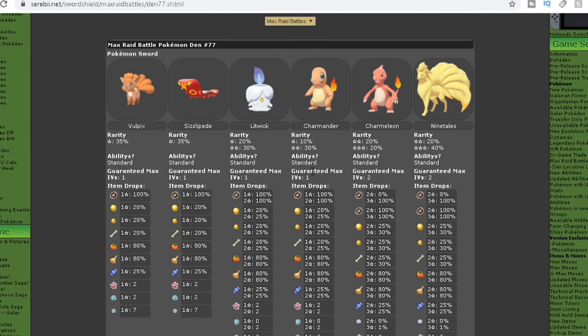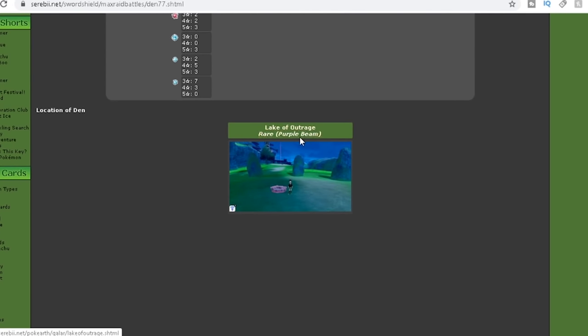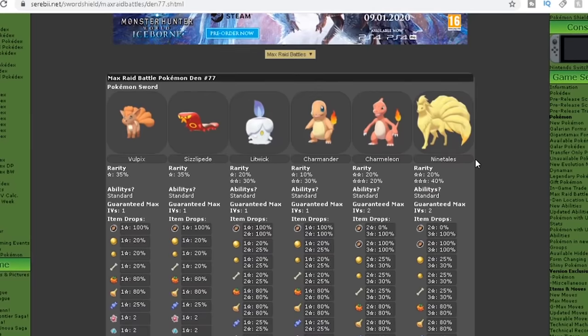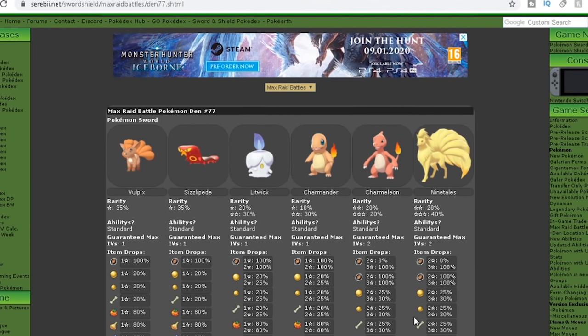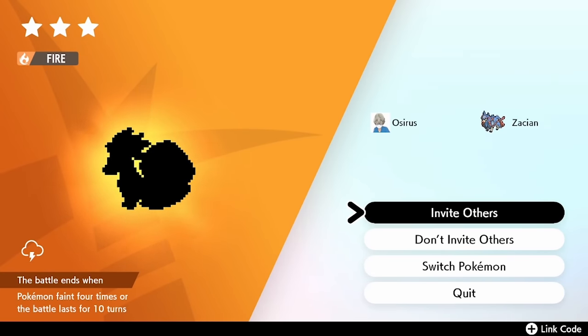For the next step you really need to be looking for three-star raids in that fourth frame or fourth slot. There are likely only going to be a couple of Pokemon per den that are three-star raids and capable of having two perfect IVs. The best way to identify what Pokemon you're looking for is to go back to the Serebii den list and look for Pokemon with guaranteed max two IVs, which will be listed there when you click into it.